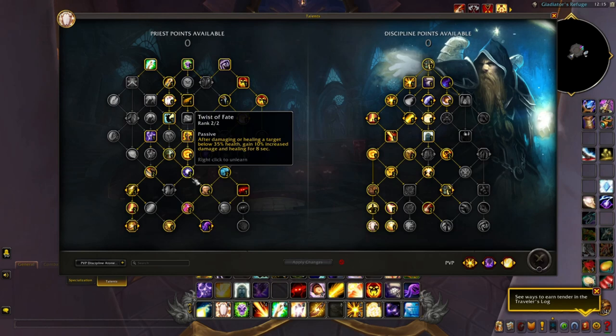Twist of Fate — after damaging or healing a target below 35% health, you gain 10% increased damage and healing for 8 seconds. This is a must-have talent for RBGs. When the target being focused by your target call gets to 35%, you get increased damage and healing for 8 seconds. It stays consistent as long as that condition is ongoing. The additional damage you put out on that target heals in return via Atonement, and that healing is increased by 10%, so you're looking at roughly an additional 20% effective healing going back to your team from damage output. Definitely take Twist of Fate.